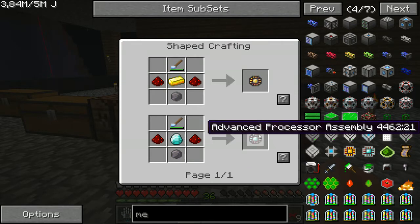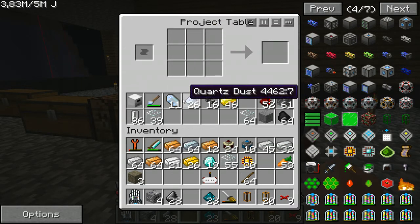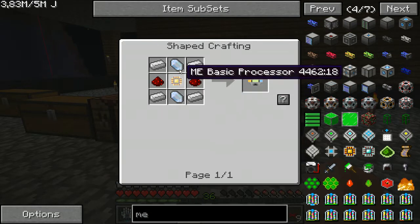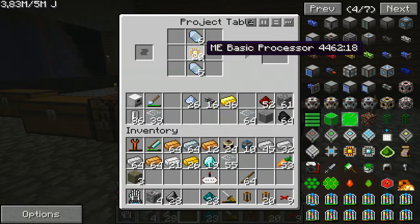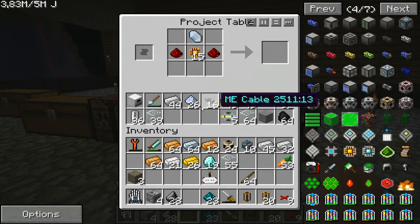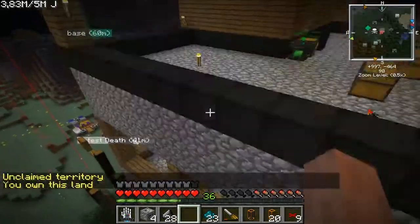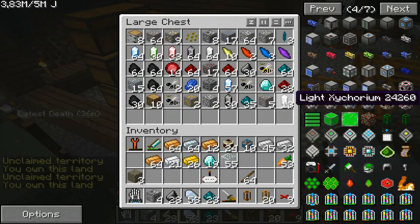So with the advanced processor assembly, we just wasted all our quartz — at least most of it. Processor in the middle, iron edges, redstone. We can only make five because of that bullshit. Let's see if we have successfully mined some new quartz here. Okay — we're pretty well fed with quartz.